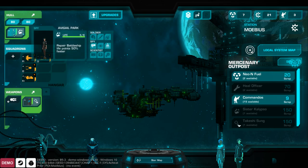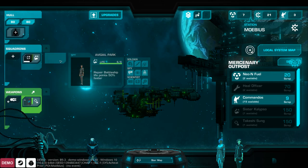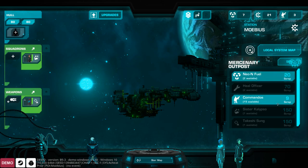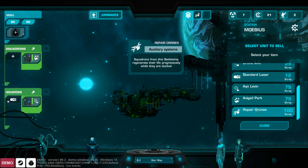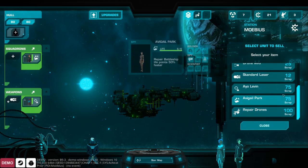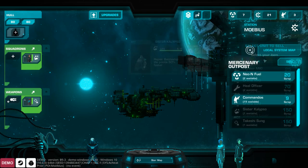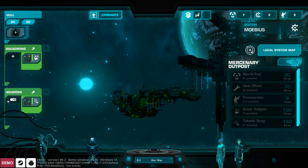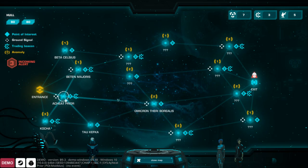All squadrons are damaged and we only have 21 scrap — can't do much. I check if Abigail can repair the damaged ships on the station but she can only repair battleship hull points. I buy a couple commandos to get back up to five. This system is done; next system, I suppose.